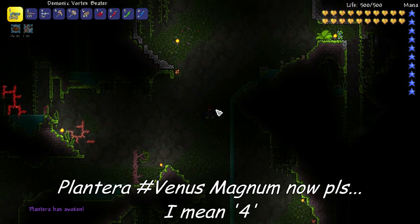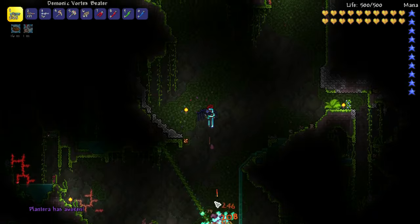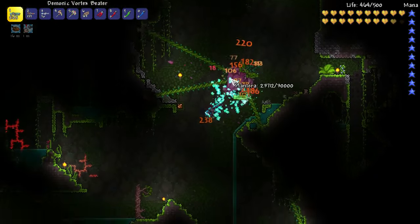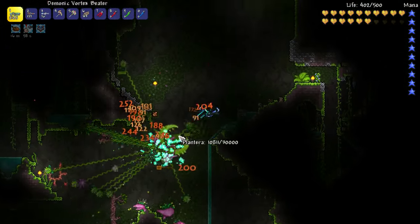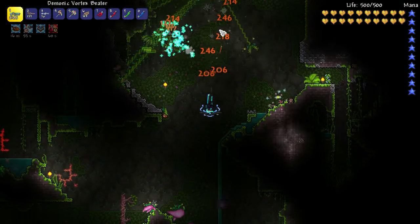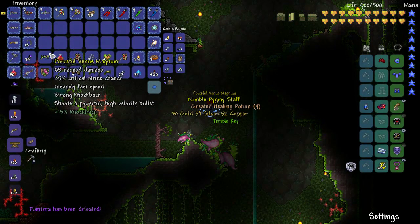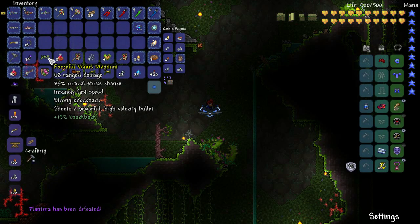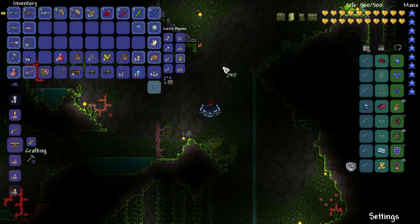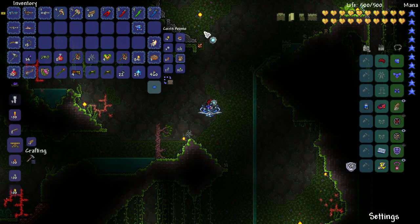Come on Plantera, you know you want to drop the magical Venus Magnum. Do it for Gavin! How many of you do I have to kill? We've almost got her - thankfully she's dying pretty easy. Yes! Awesome! If that was auto-fire it'd actually be a pretty good handgun. We finally got it - that's beautiful! Let's go put it straight back on our wall.